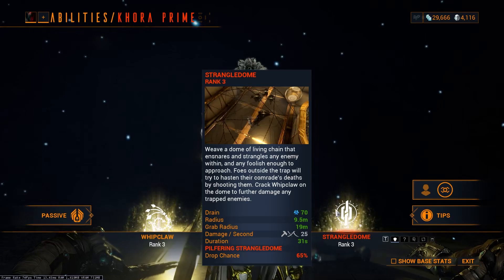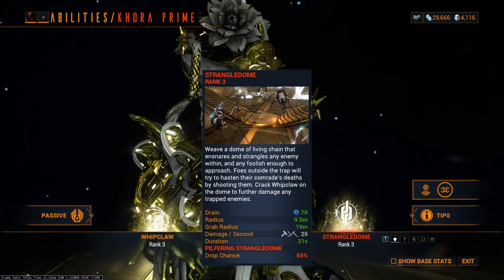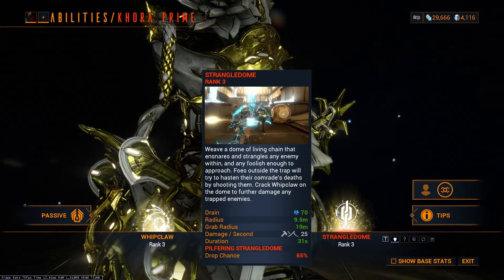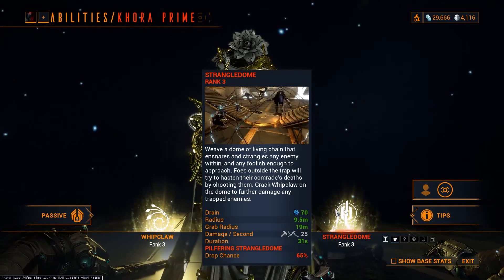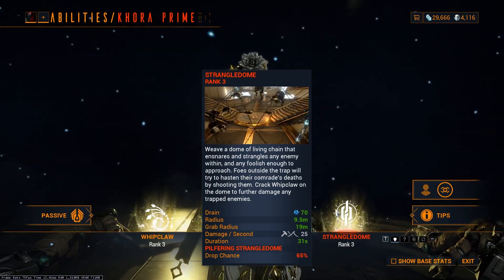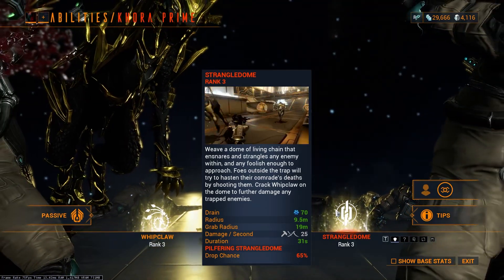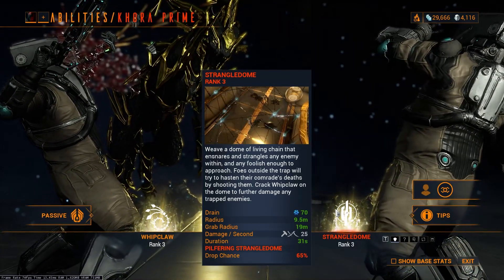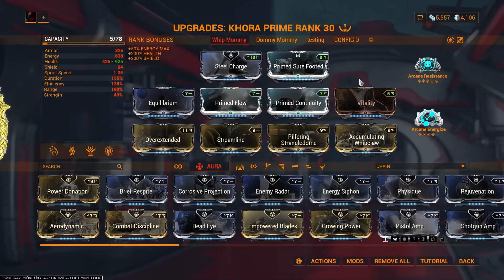Strangledome is how we're going to farm stuff, because of the augment Pilfering Strangledome. It is really fun if you're farming for polymer bundles, plastids, argon crystals — anything like that. It is really great to take Khora in such situations because she has a 65% drop chance, and along with Nekros it is really fun — you get additional resources almost every time you kill an enemy.